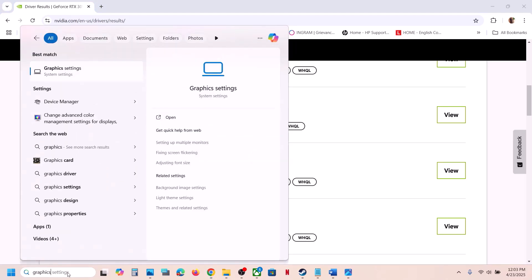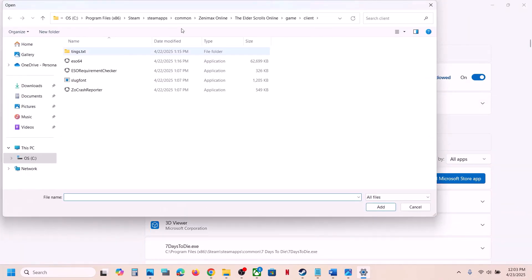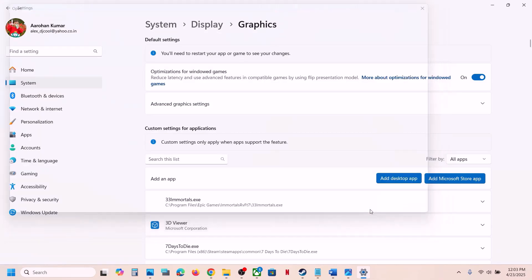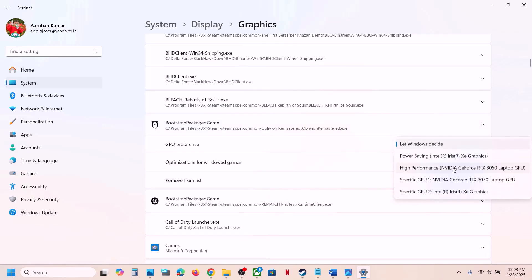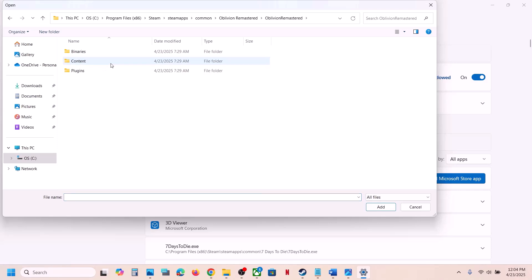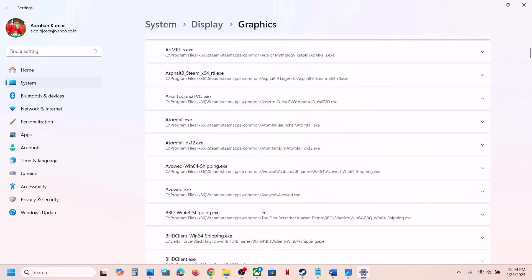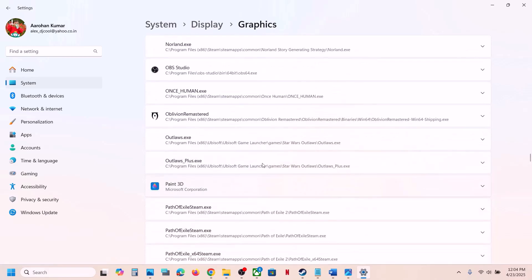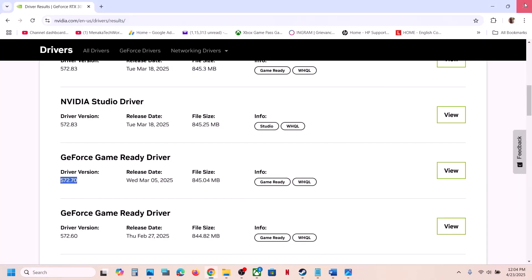Also, run the game on the dedicated graphics card. Type Graphics Settings in the Windows search box and go to Graphics Settings. Click Add Desktop App, go to the game installation folder, select the game exe file, and click Add. Once added, click on the game and select High Performance — you will see your graphics card listed. Also add the exe from the Binaries/Win64 folder the same way, then select High Performance. Launch the game and check.